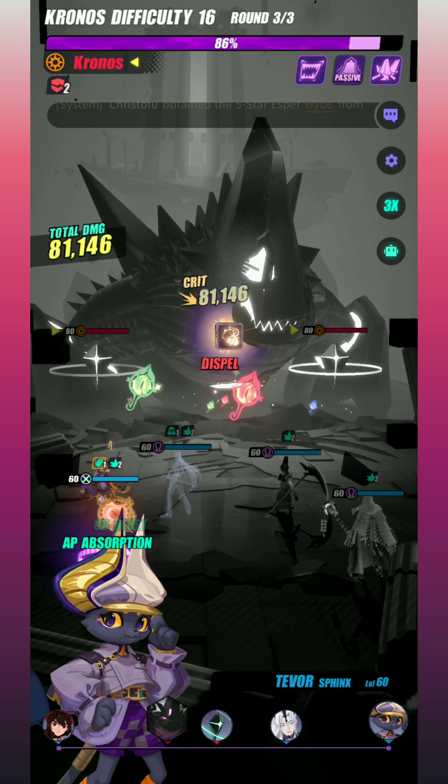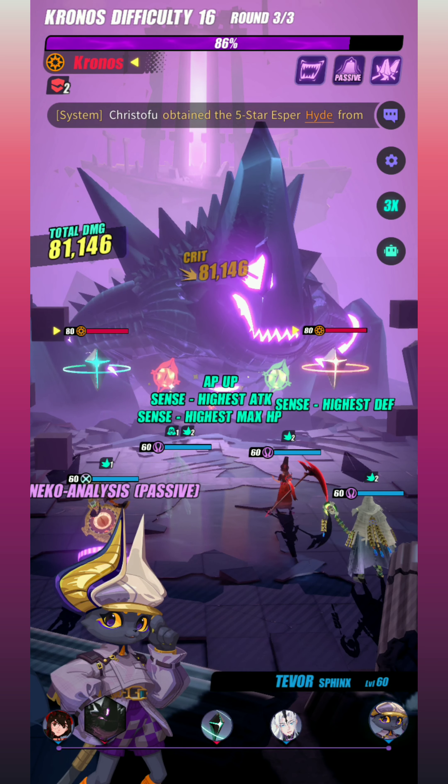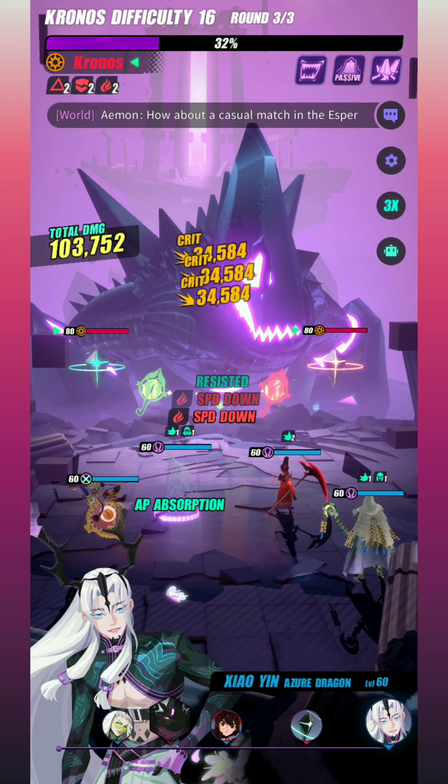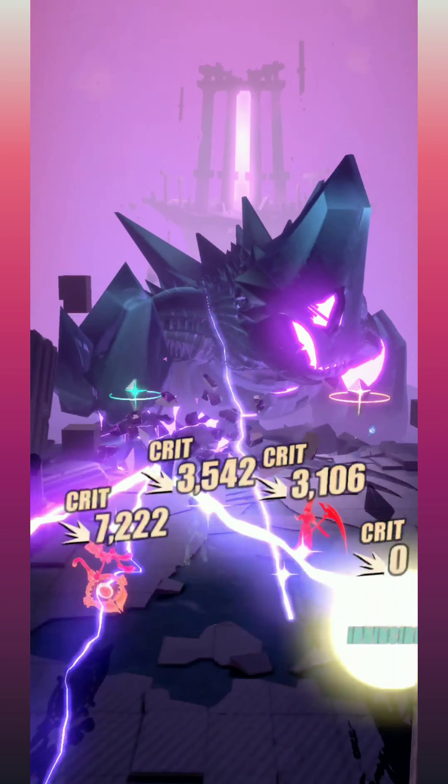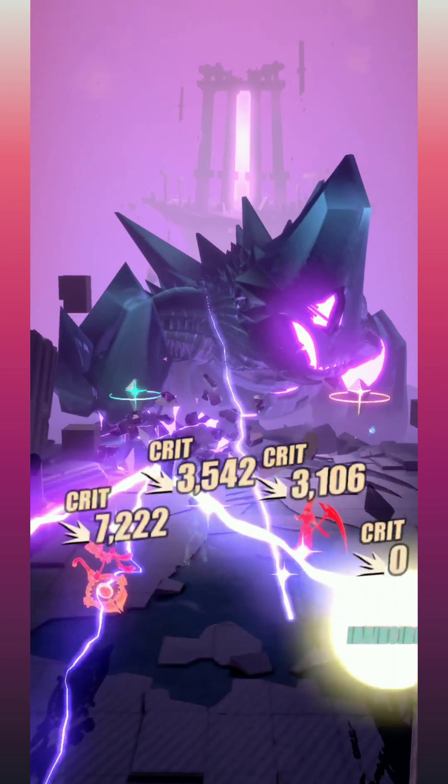Now that we got the defense break, we can see Tevra go — reduces the gauge to zero and then applies Seer, which is gonna make Ollie do so much more damage. One of the cool things is that since Tevra is a Shimmer, he's gonna take more damage from the boss's hits, so he's more likely to be targeted, which causes Ollie to save and makes you clear faster.